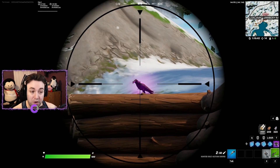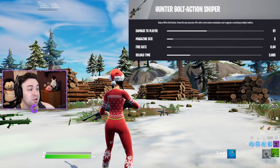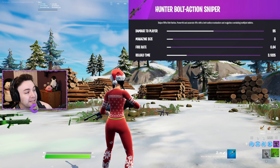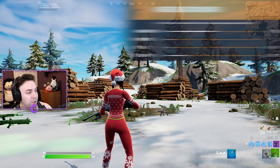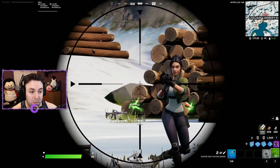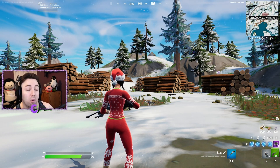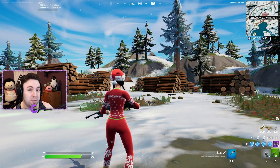Now let's talk about the new sniper — give me your opinions down below. The gray one does 81 damage to players, the green does 86, the blue does 90, the purple does 95, and the gold does 99. For headshots, the green does 172 damage, meaning a golden sniper with 99 body damage will only do 198 to the head — you cannot be one-shot with a sniper if you have 200 HP.